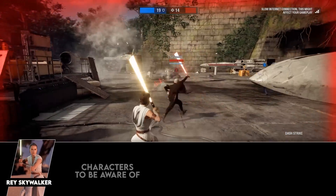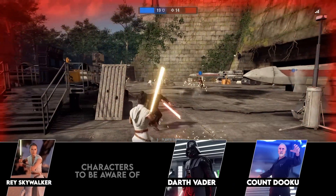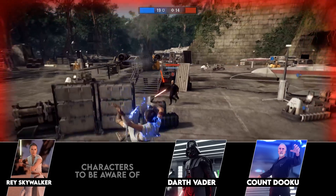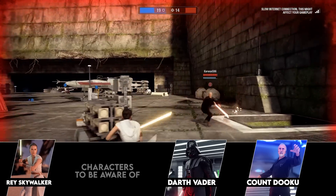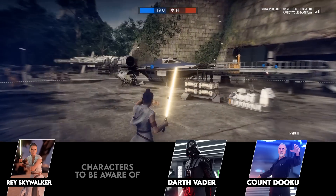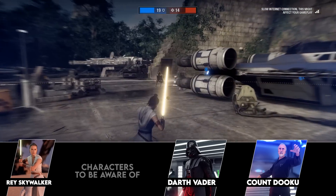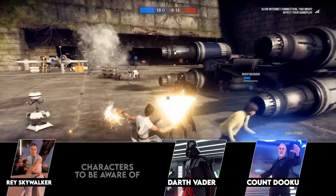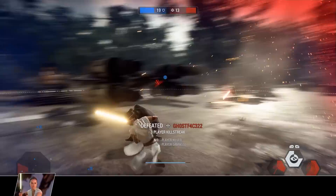The main enemies to watch out for in hero modes are Vader and Dooku. These two deal massive damage and are tankier, greatly outmatching Rey in those areas. While Insight, Mind Trick, and Dash Strike don't pose a huge threat to them specifically, you can still hold your own — just be wary of these two whenever possible.